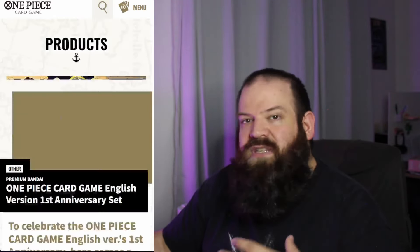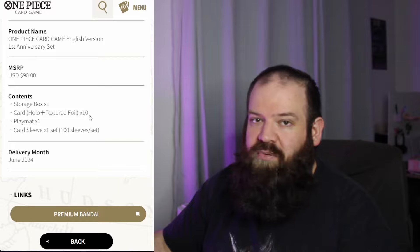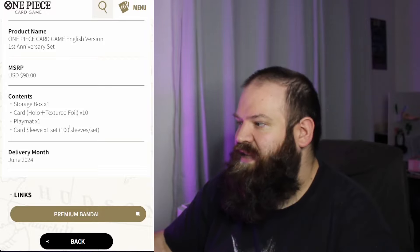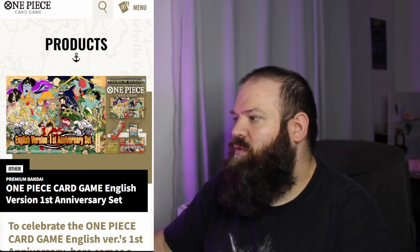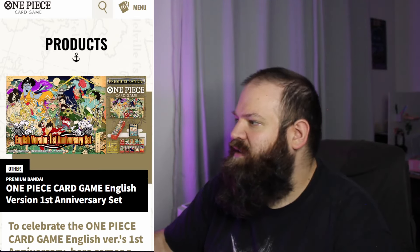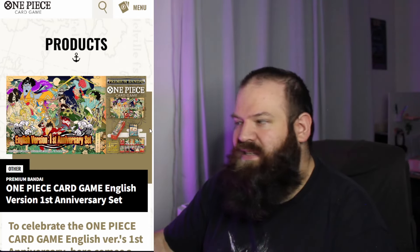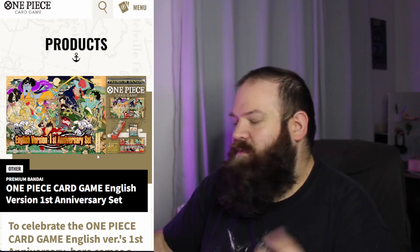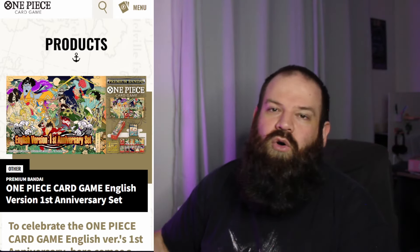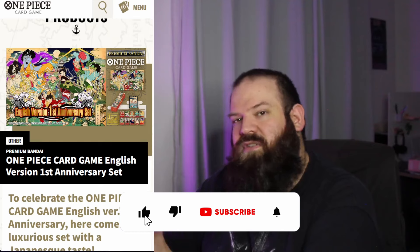The last recurring type of product is going to be the anniversary set, which for the English version is different from the Japanese one. Basically, what you get is one storage box, 10 cards which are reprints of cards available across all the sets, one playmat, and one set of 100 sleeves. These feature a cool Japanese Yokai old-style design printed on the playmat, the storage box — which is actually a cardboard box — as well as on the sleeves. The cards featured are the Straw Hats. But again, those are all reprints at the end of the day — this is very typically what I mean when I say it's for collectors, not for players.